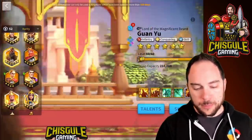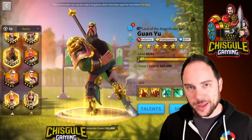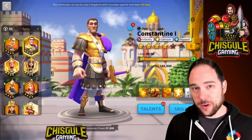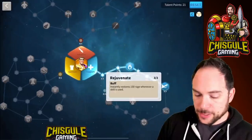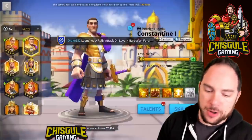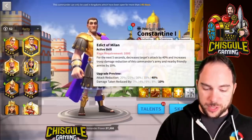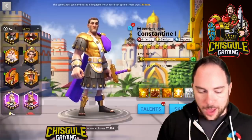Guan primary with Richard secondary gives fair sustain at the Ancient Ruins but isn't outstanding. Constantine primary with Richard I secondary is a great super-tanky march — you won't hurt enemies much but you'll provide a lot of buffing to nearby friendly units. You'll spam the active skill due to Rejuvenate, which gives 150 rage every time the active skill is used for both primary and secondary, giving nearly 100% uptime on Richard I's damage debuff as well as Constantine's attack debuff — and yes, those do stack.